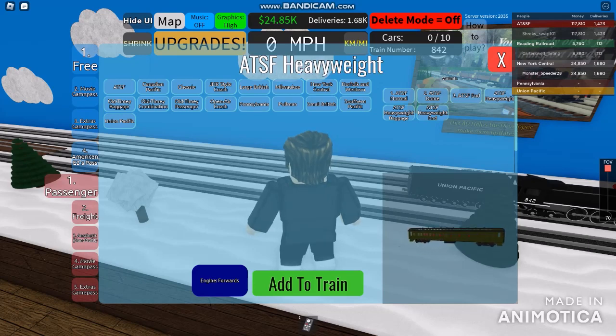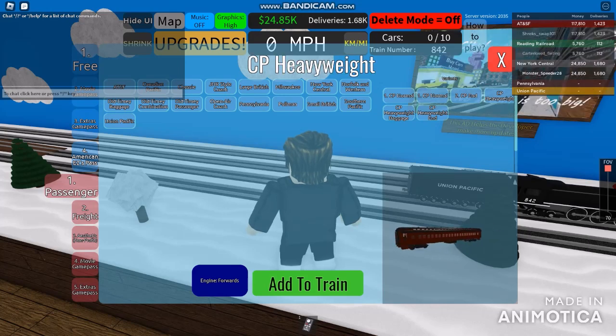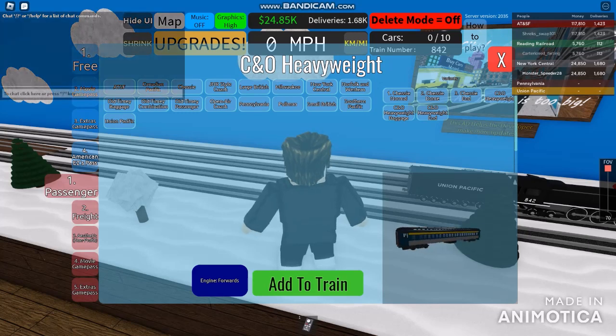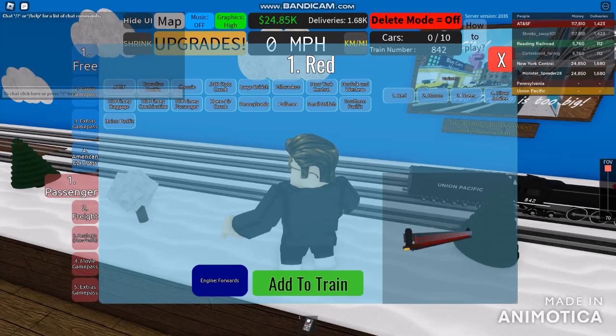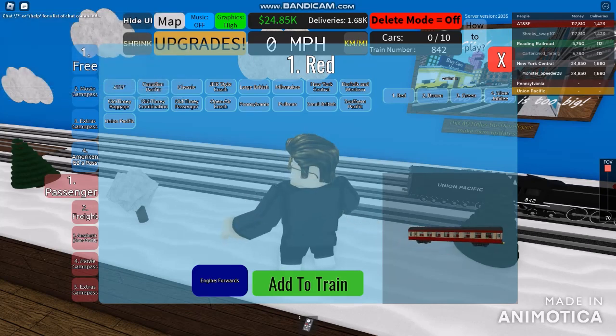This is absolutely a brand new Santa Fe Heavyweight. The new heavyweight coach is absolutely pretty. Next is Canadian Pacific Heavyweight, looks pretty on this one. Next is the C&O Heavyweight, which was pretty and a little bit big. The B&R — I don't want this one because it's absolutely pretty terrifying.